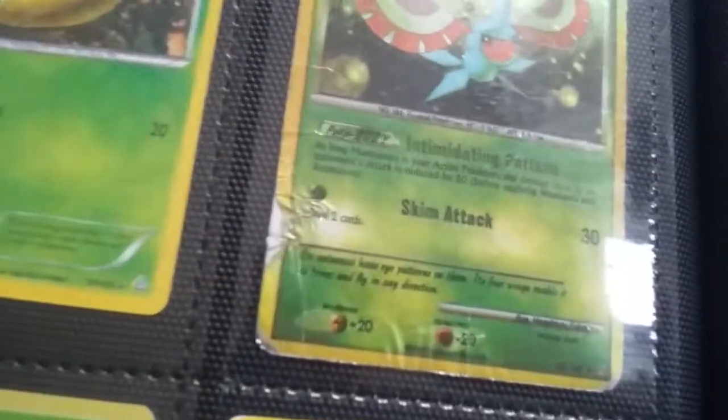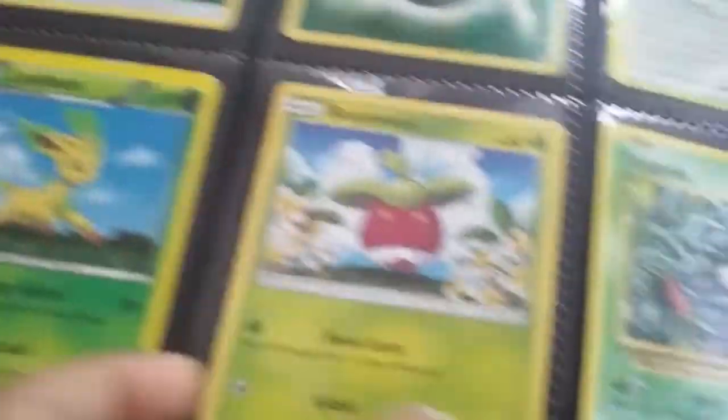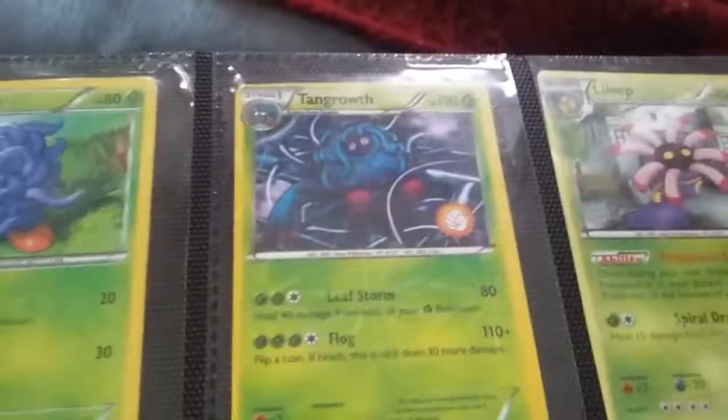Okay, here we are on the next page. Weedle, Kakuna, Masquerain — this card is ripping right there. Then we have Grass Energy, Rare Grass Energy, another Grass Energy, Leafeon, Bounsweet right here, Tangela, another Tangela, Tangrowth, Lillie, Basculin, and Shelmet.